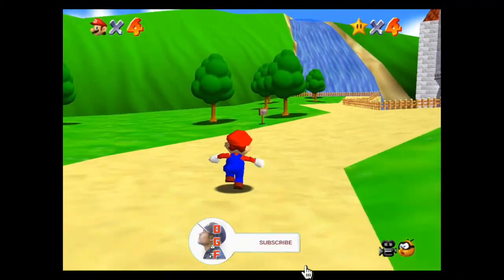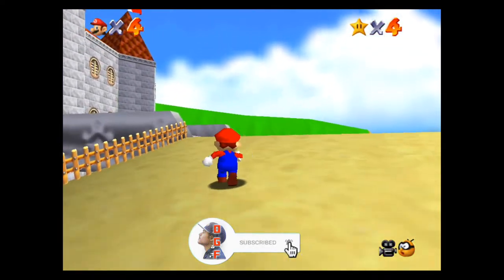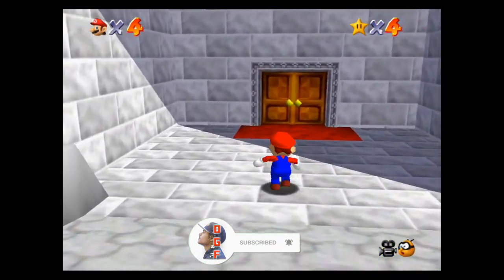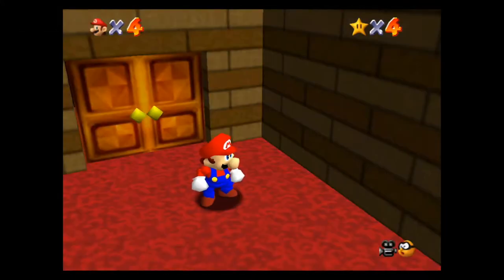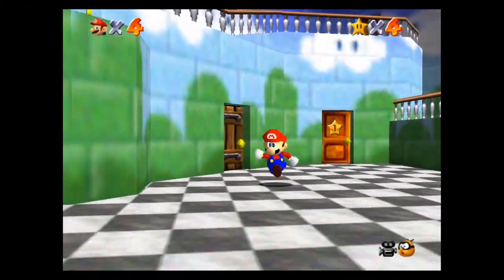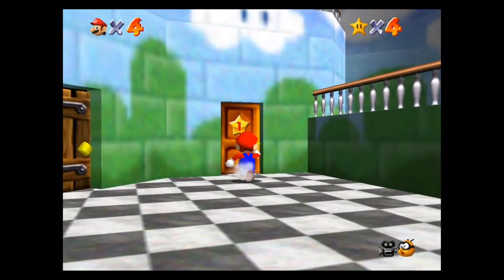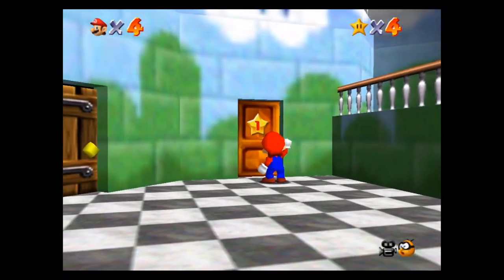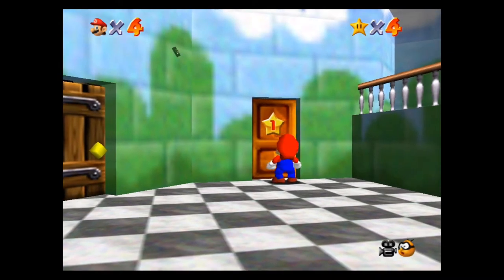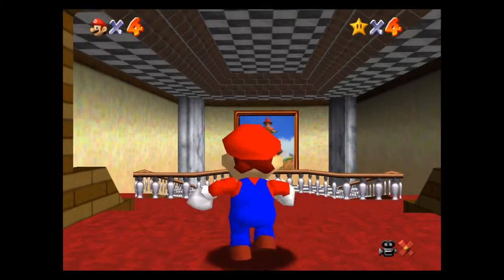What is up guys, I'm Daddy Gamer Fred and welcome back to another Mario 64 100% guide video. In today's video we're going to be tackling the second level, which is Whomp's Fortress. If you don't know how to get to Whomp's Fortress from the main lobby of the castle, you want to head over to the right to the door with one star — you need one star to access this room and then you get access to the second official level.